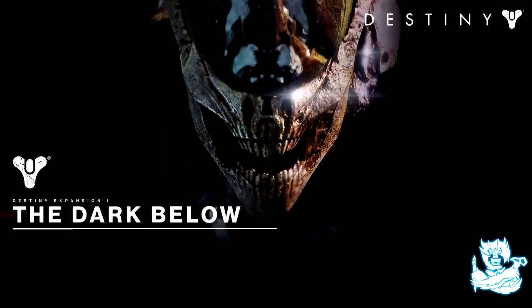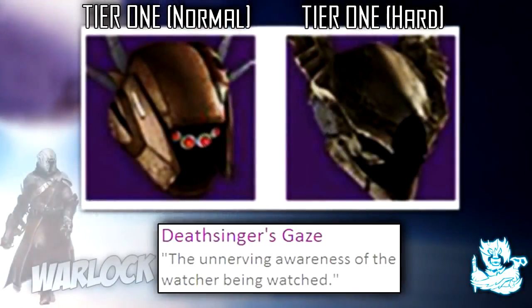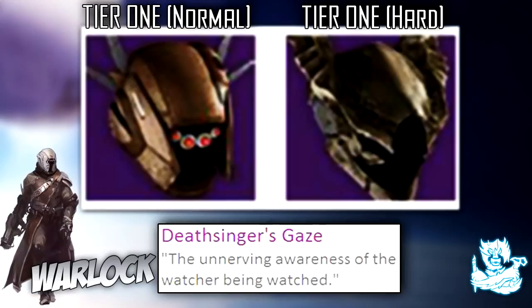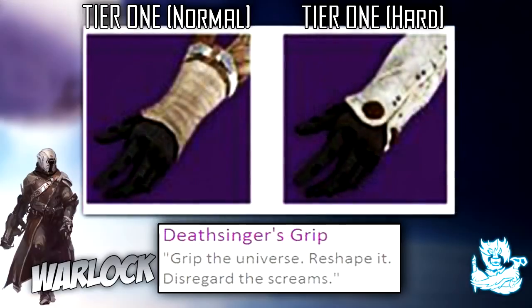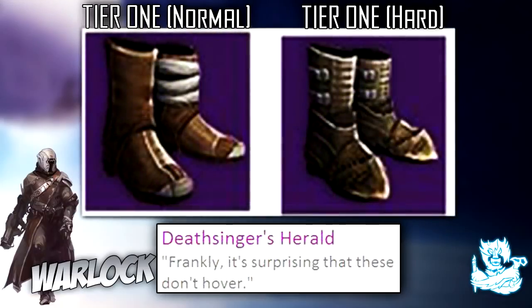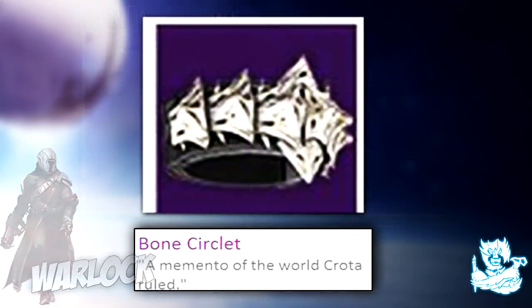Starting with the Warlock — the helmets are called the Deathsinger's Gaze, and they look absolutely badass. The chest armor is called Deathsinger's Mantle, the gauntlets are called Deathsinger's Grip, the leg armor is called Deathsinger's Herald, and the class item is called Bow and Circlet.